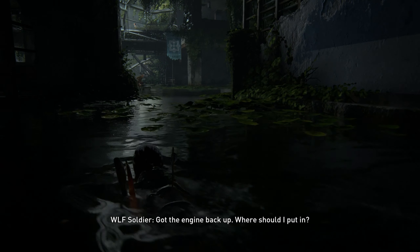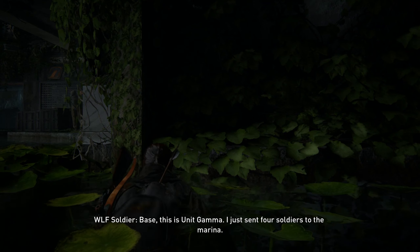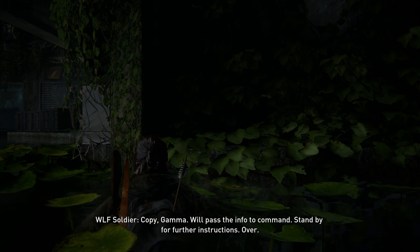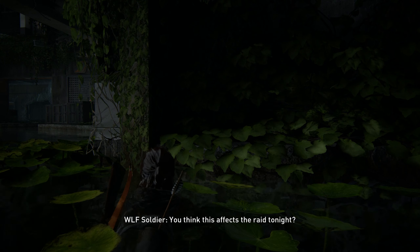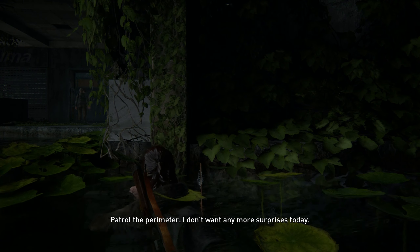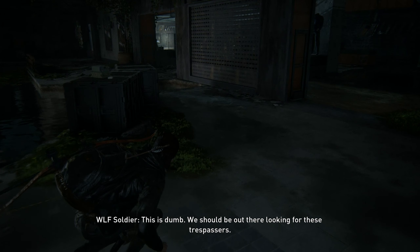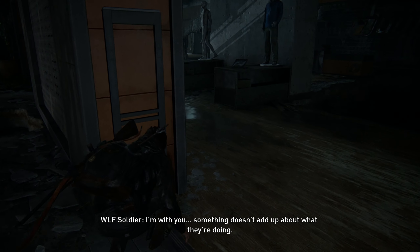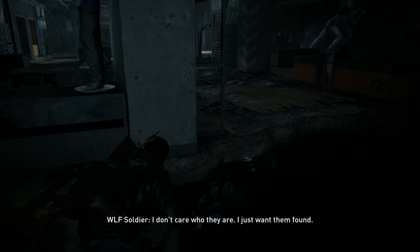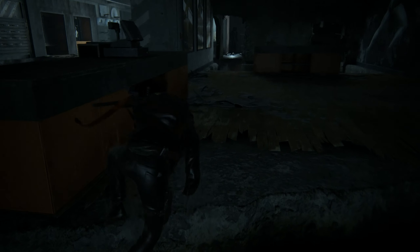You want to sweep to the left here so these guys don't spot you. In this section we've got two people on the right that we need to kill. Move a little bit to your left and come over to this corner so you won't get spotted by the guy moving away on the boat. Wait for these guys to have their conversation and then start moving away.